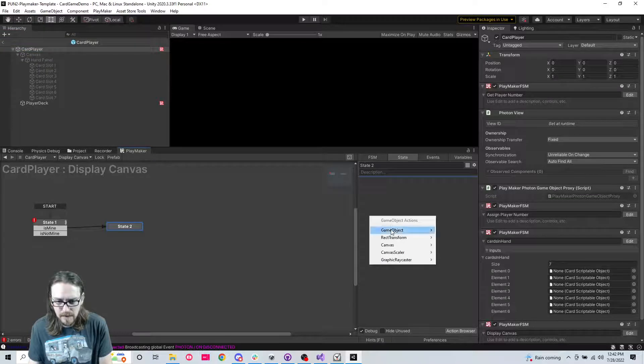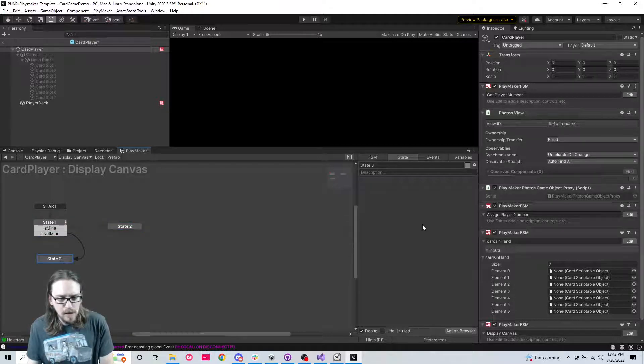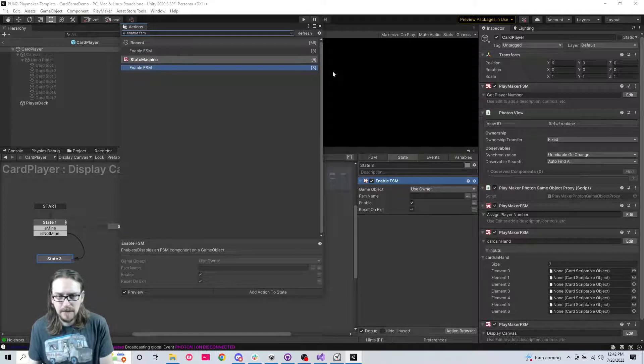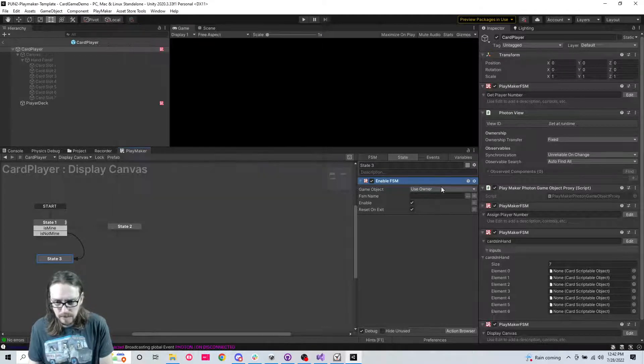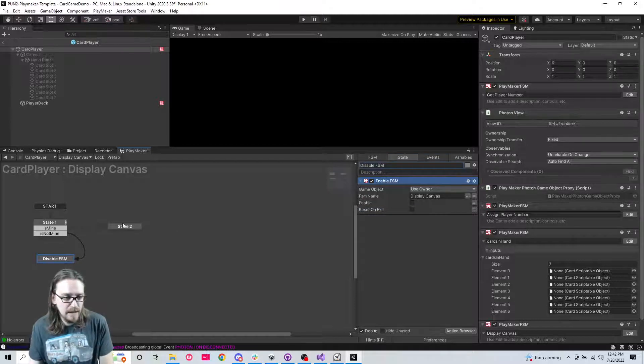If it's not mine, we'll have 'is not mine'. So if it's mine we're going to activate this canvas - 'game object activate game object', don't need to be recursive. And then if it's not mine we're going to disable this FSM - 'enable FSM'.